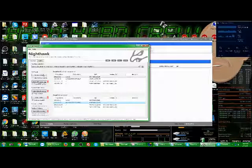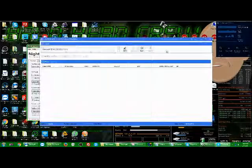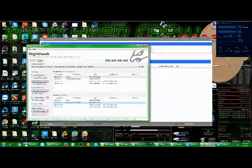First thing you want to do is go to Nighthawk, make sure you're on your right network, enable mode, scan your network, and find your default gateway — most likely 1.1, sometimes different on other networks. Then find your PS4's internal IP on the same network.